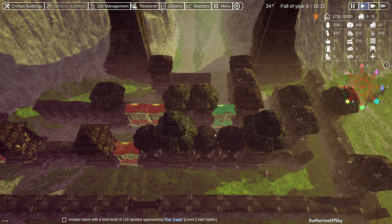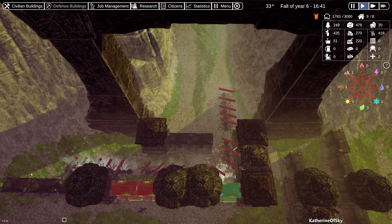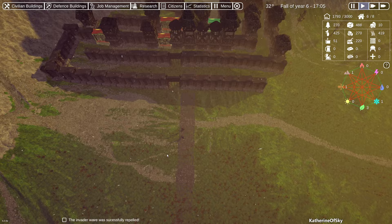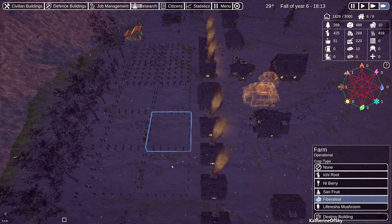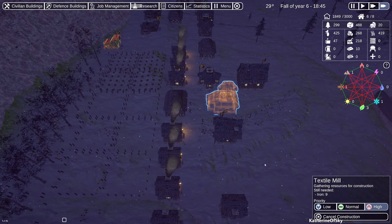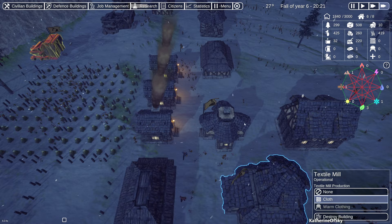We are having level two hell spiders coming around — total level of 116. Sometimes you're overwhelmed with numbers, lots and lots of invaders, and sometimes it's the level of the creature. I've seen some very difficult demons to defeat, but those got killed quite easily. We definitely want to mine ore here and not stone. These are now sorted — mushrooms and fibera leaf are good. We'll get our textile mill going as soon as we get enough iron. There's another cool building we haven't gotten yet — the braziers. Those are awesome.